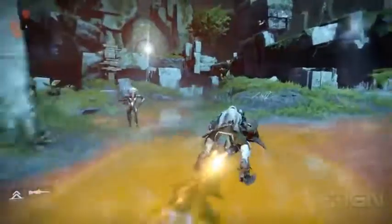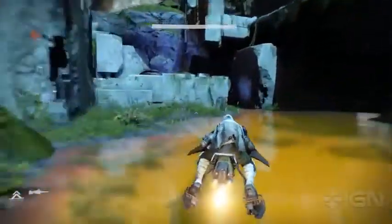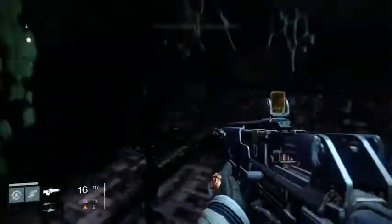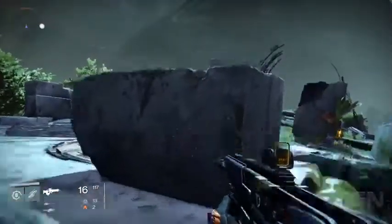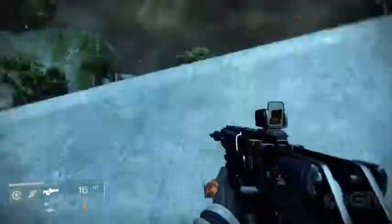You'll have to be careful in the walking ruins as there can be a lot of high-level vex around. To get the ghost in here, head toward the large structure at the far end where the Vault of Glass raid begins. Hop up to this set of concrete blocks, then double jump up to the top level and head toward the broken teleportation gate. On top of the stones to the left is another ghost.